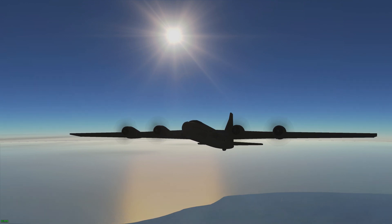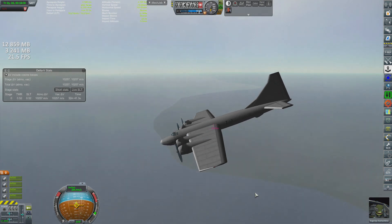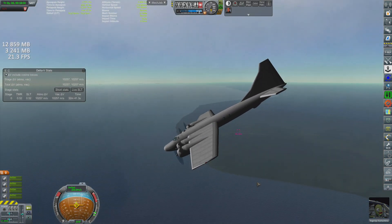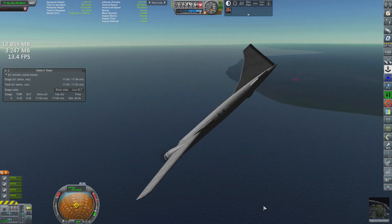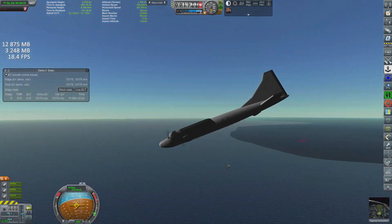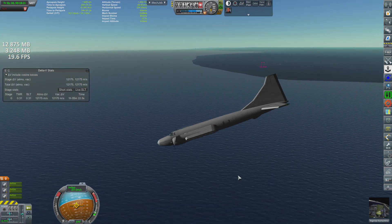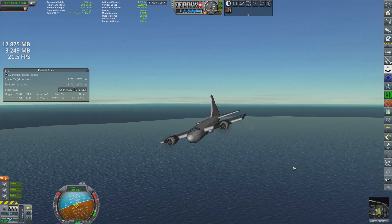Unfortunately there were a few things I did not account for during construction, and I accidentally discovered them both during flight. One: flying the K-52 at the speed of sound at low altitude causes its wings to break apart. Luckily, its winglets were still symmetrical enough to fly back and land, but knowing the velocity threshold of the aircraft now is good to know for sure.